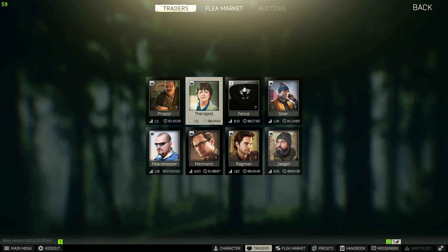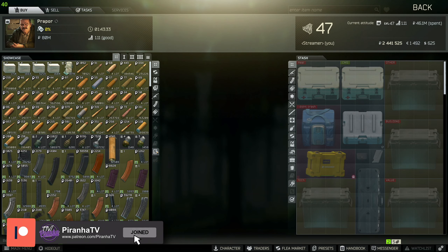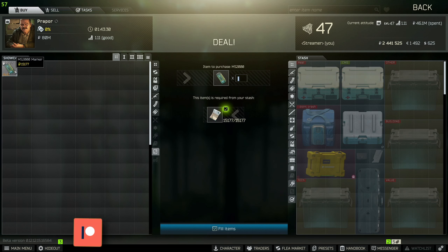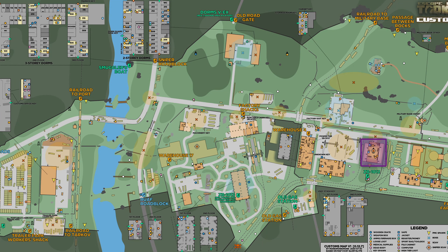For this task you are going to need to mark a van on Customs. To get markers, head over to Prepper and click on the little S icon on the right-hand side just here. Here are the MS2000 markers, and you are only going to need one for this.